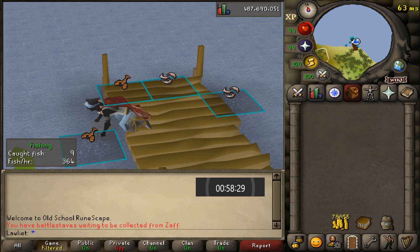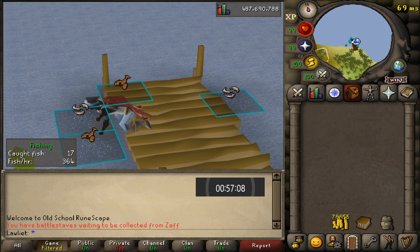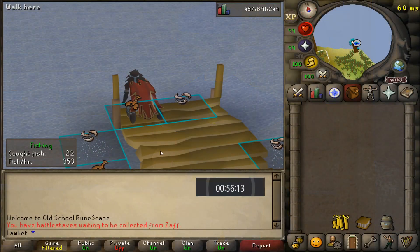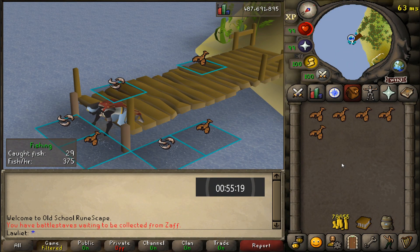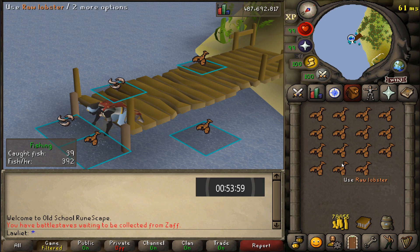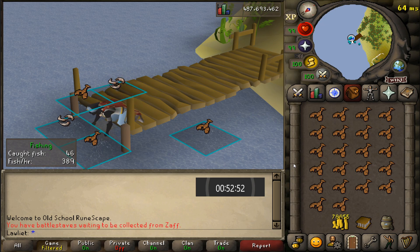I do realize that since we have the max cape, we could simply use the teleports and not have to pay the money to travel between Karamja and Port Sarim, but the custom officers have to make a living too. So we'll be using them as our form of transportation. Now of course this means it's going to cost us a little bit extra, but that's not too big of a deal. You are paying 30 coins to go from Karamja to Port Sarim to bank and then 30 coins to come back, so just keep that in mind.